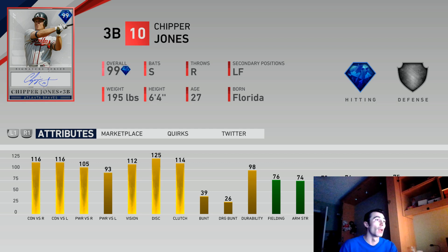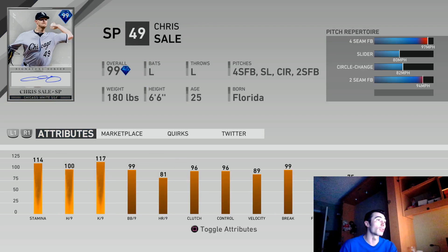Now let's get back to some of the diamonds. Chipper Jones is the best World Series reward we've seen throughout the entire year — in my opinion, he's right there with Ty Cobb, which is why Ty Cobb could also be included. This is the most recent World Series reward and I think it's the most exclusive World Series player we've had. We also have some Battle Royale players. Chris Sale is pretty exclusive — it's very difficult to go 12-0 in Battle Royale and you're guaranteed this card if you're able to, but that doesn't necessarily mean you're going to be able to go 12-0, especially if you're new to the game.